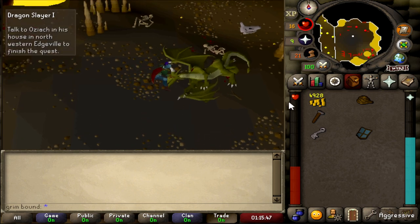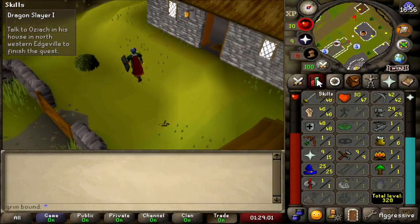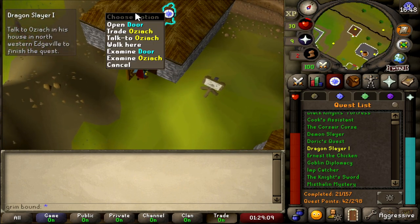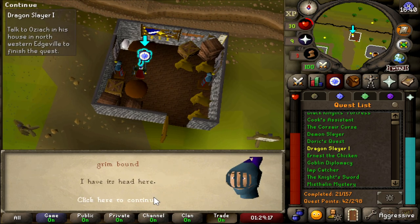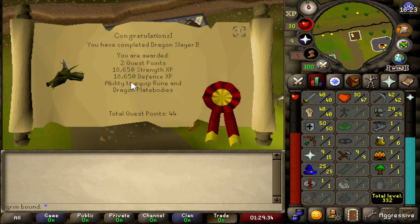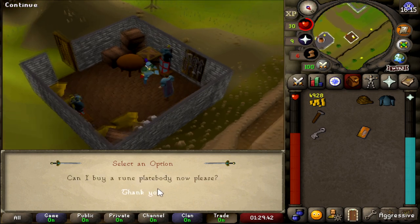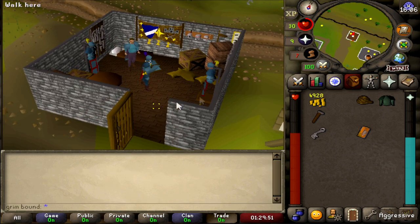Quest complete — look at this! We're going to take off his head like it's nothing because we are the champions that we are. Now we've got to go back to Edgeville. Finally, all of my free-to-play quests are complete. We made it to Oziach — I'm not even going to try to pronounce the name, I'm so bad with RuneScape names. We got the head. 'You actually did it.' Of course I actually did it — this is crazy! We got two quest points, a lot of XP, 18,000 strength and 18,000 defense, which is pretty nutty. And we are now able to wear plate bodies.